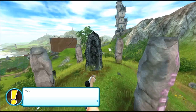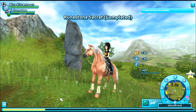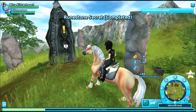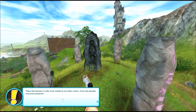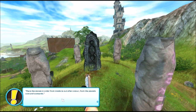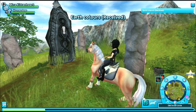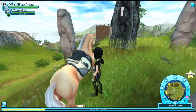Tell me what I must do. You are back at the runestone — now we will see what it says. Place the stones in order from inside to out, after color from the planet's core and outwards. Okay, so I'm guessing the red one goes first since it's the most inside one.